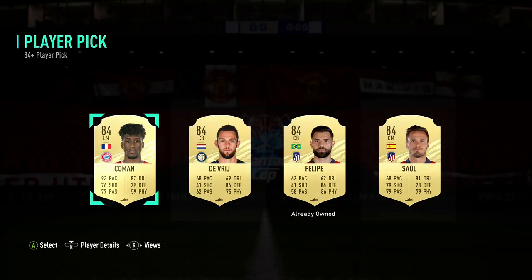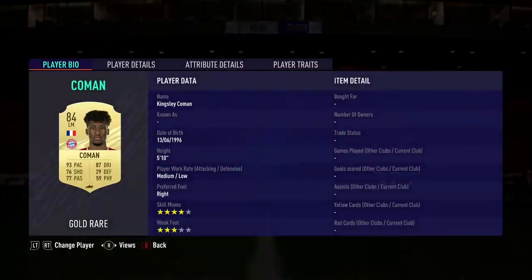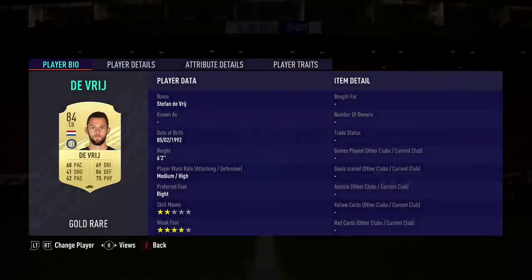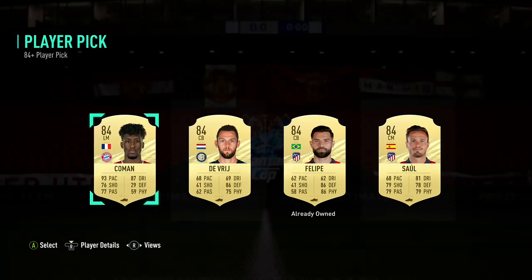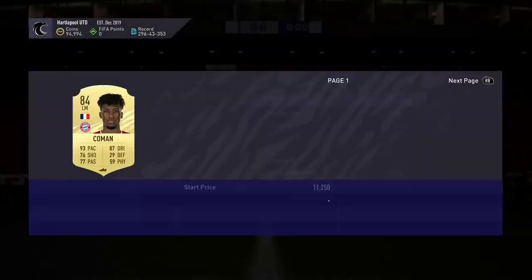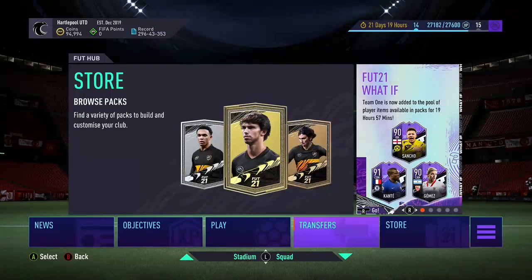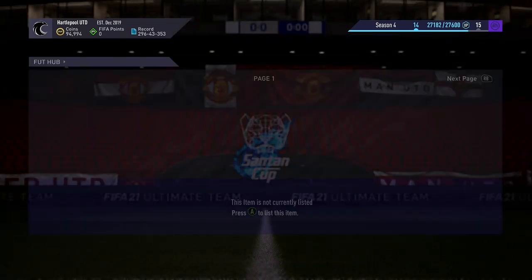Oh my days, that is dreadful! Who'd even take that? That's gotta be the worst pick you can get. That is absolutely dreadful. We're gonna take Kingsley Coman, but it only gives about 11k and it cost 30k to do. Why has that happened?